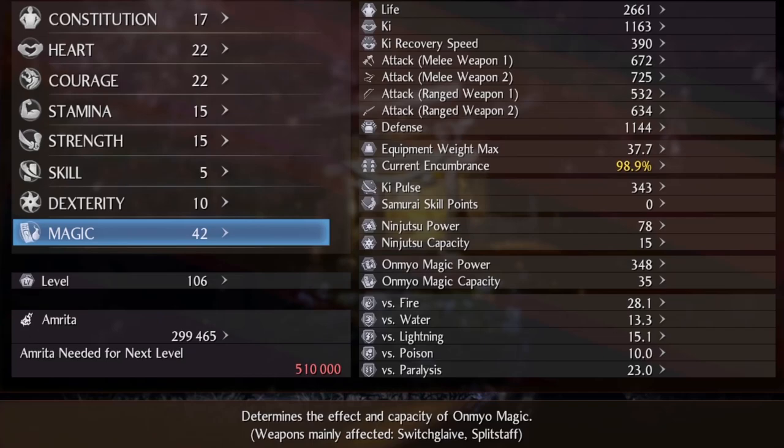17 constitution and 15 stamina are a must because that total of 32 points unlocks the guardian spirit bonus we need. If you get the smithing text for the Onishibata set then strength at 15 is not needed. From level 100 onward, continue leveling magic, heart, courage, and constitution.